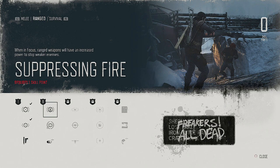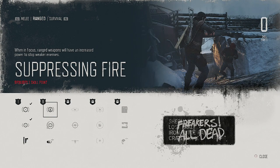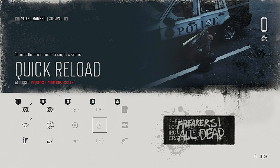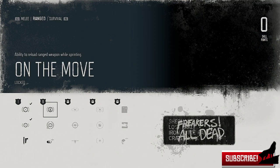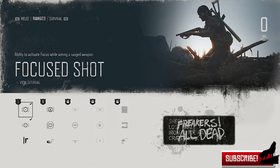Right here is Suppressing Fire — when in focus range, drivers will have an increased power to stop your enemy, so this skill will be really good. As you move up to higher tiers you have to get the earlier skills first. I also want to show you something really cool called Head Rush — headshot kills recover health. So when you're in a big battle and your health is low, headshots will give you back some health. I'm still early in the game so I have a lot of work to do.